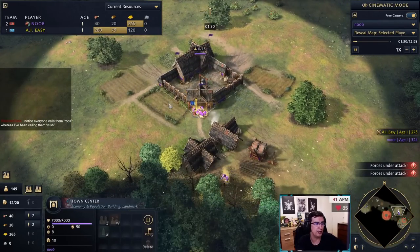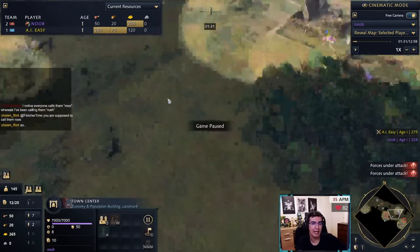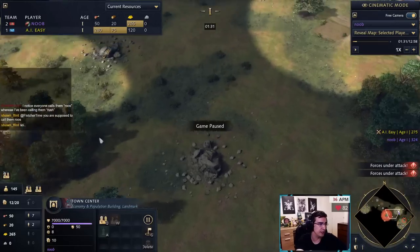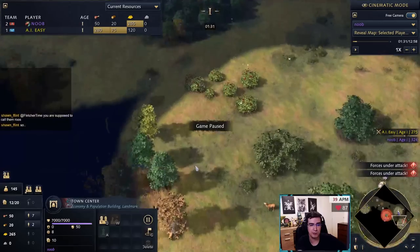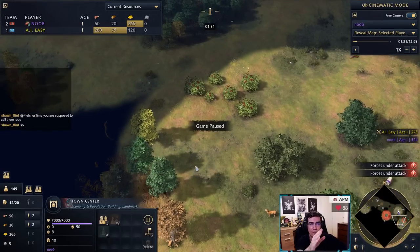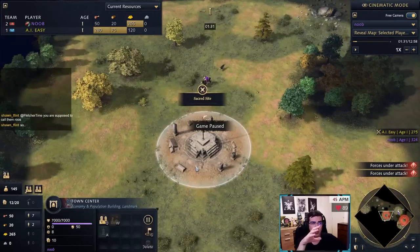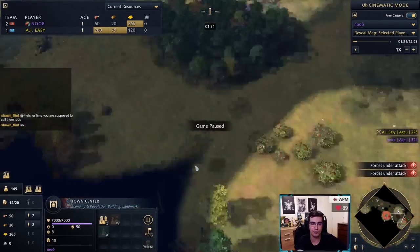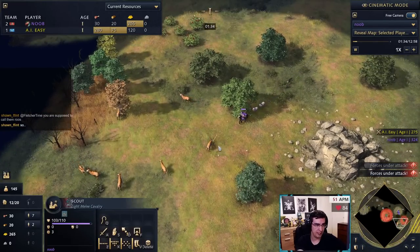If you're making a scout out of a hunting cabin you can shift-queue it on the deer, and the moment it gets made it will go and kill a deer right away. With Rus you're going to only have two villagers on wood for now and rally all others on food until you start aging up. Because of the faster food gathering rate, Rus will run out of sheep very very fast, which is why it's important to have one scout getting sheep near your TC.